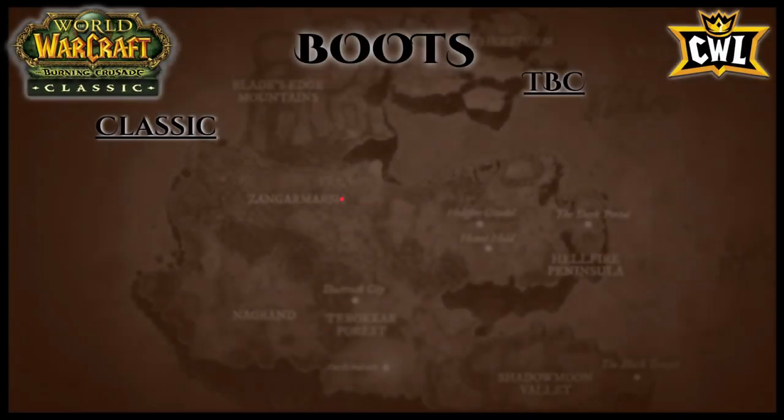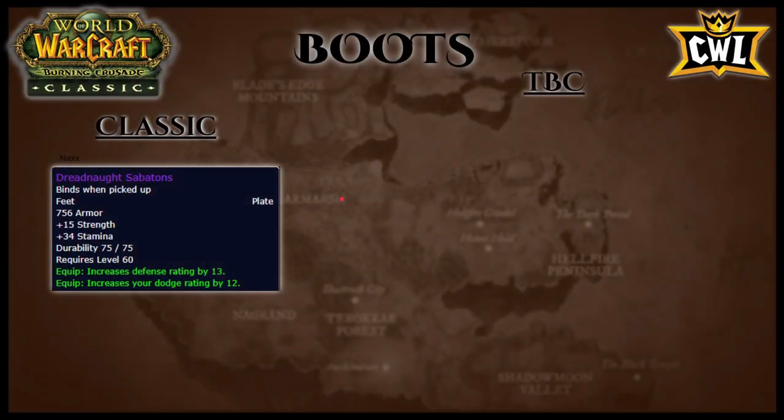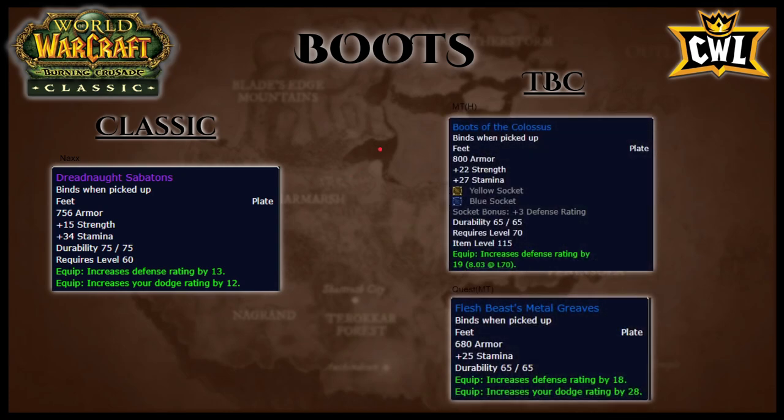Boots: T3 boots have 736 armor, 15 strength, 34 stamina, 13 defense rating, and 12 dodge rating. From Mana-Tombs heroic, Boots of the Colossus have 800 armor, 22 strength, 27 stamina, two sockets, and 19 defense rating. From a Mana-Tombs quest, Flesh Beast's Metal Greaves have 25 stamina, 18 defense rating, and 28 dodge rating. Simple: replace T3 with Flesh Beast's Greaves from the quest before 70, then farm heroic Mana-Tombs for Boots of the Colossus.